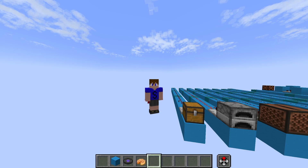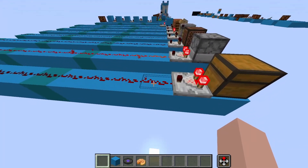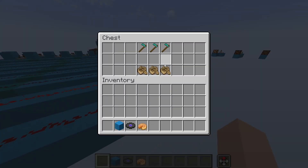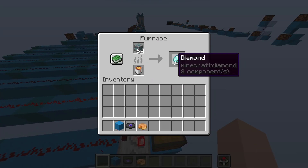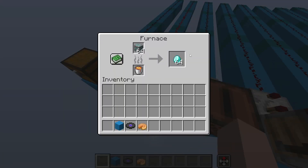The first and most interesting use of a comparator is that it reads containers. It does that by outputting its signal strength, which is just the number of pieces of redstone in a row that it lights up. This chest isn't very full, so it's got a low signal strength. But this furnace is more full than the chest — even though it has fewer slots, it's a greater percentage full, so it will output a greater signal.